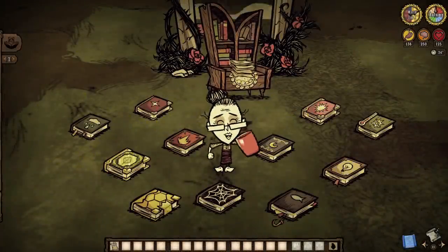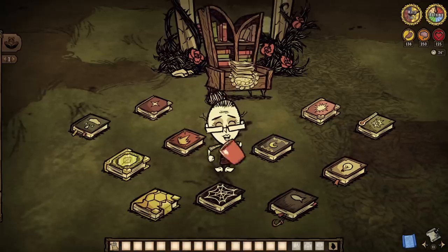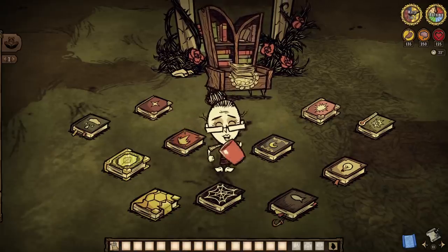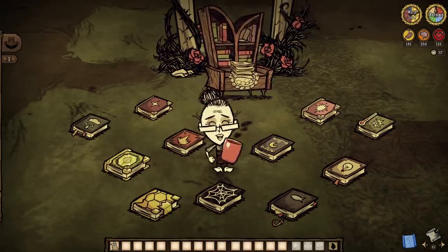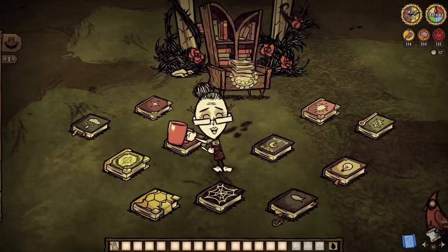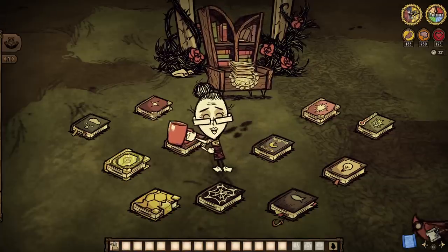Folks, it's official. Not only is the Wickerbottom refresh out now in beta form, our granny librarian is back to being the true goddess of the Constance. With 11 new books alongside some major perk tweaks, the rework is definitely simple on paper. However, it's anything but once the pages start turning. So shh, it's reading time.